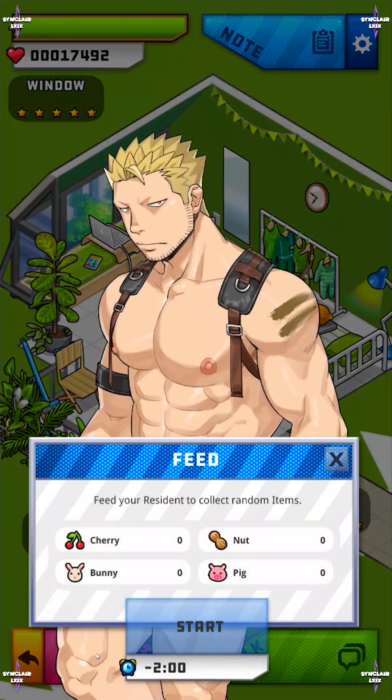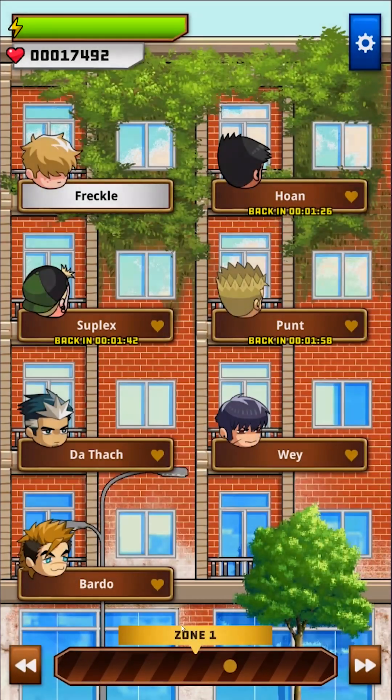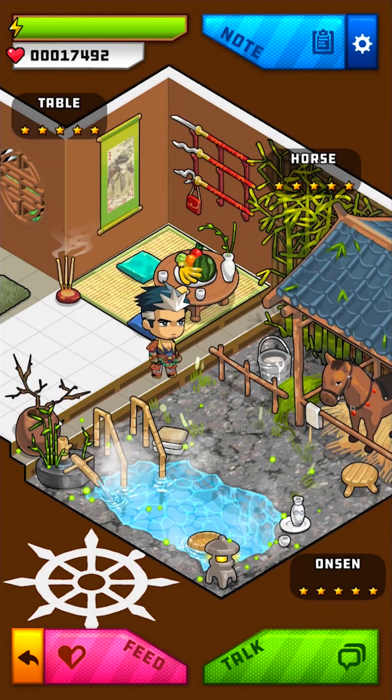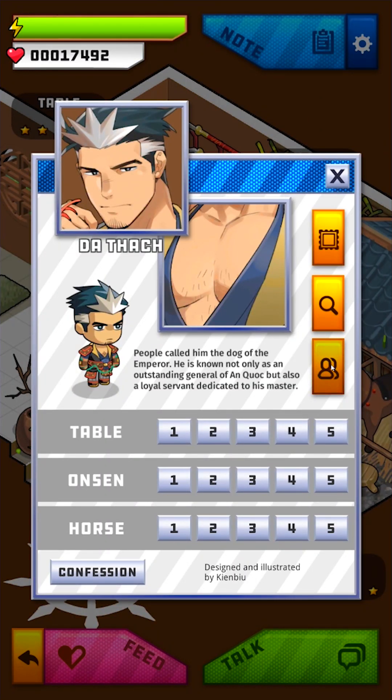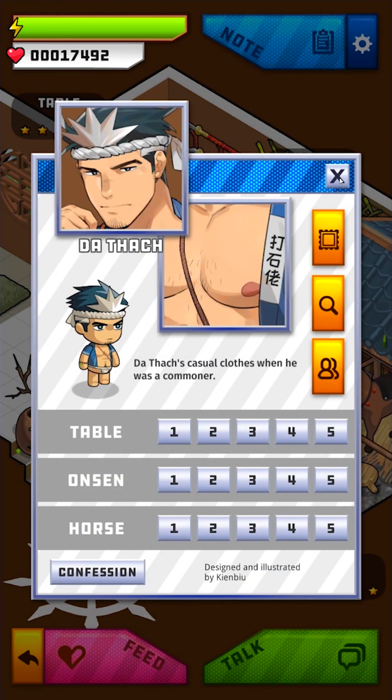Punt can get cherry, nuts, bunny, and pig — alright, two minutes. And now for the Dark — new summer festival skin! Let's get changed. Wow, look at that!